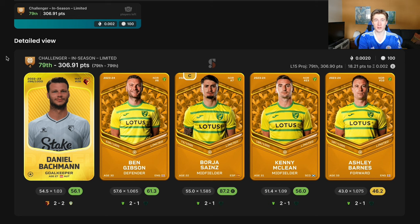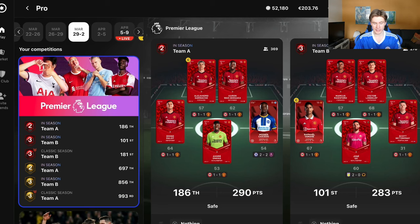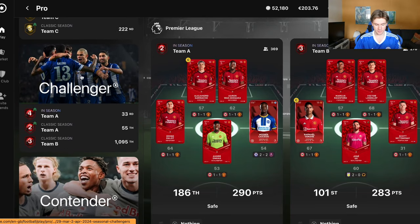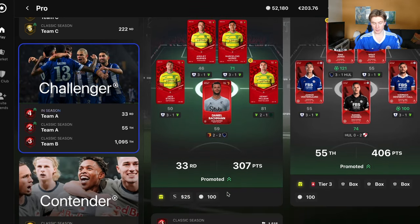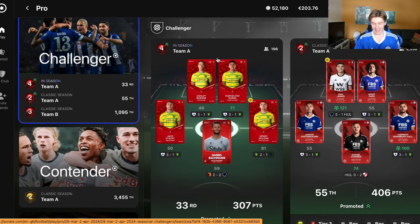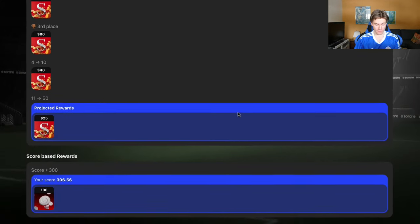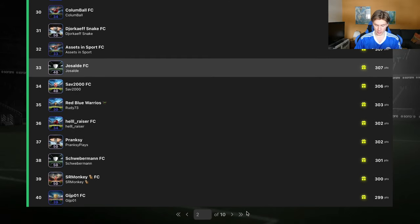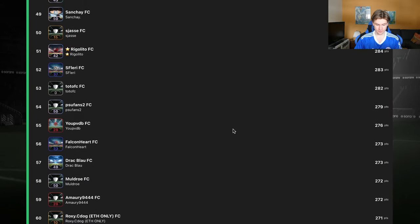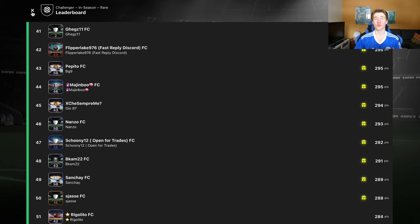Compare that to how many rewards there are given out. For example, if we go to Challenger in-season, we can see that 307 points got me a 33rd place. And if we go to View Prize Pool, top 50 gets a reward. How many participants are there? 196. And keep in mind, some of these teams are throwaway lineups because it's a low division — some just want to put a team in and once in a blue moon they would hit something. If we go to the View Leaderboard, in division four, to actually get the reward, you need 288 points — that is incredible, that is so easy. You should be managing to do that consistently.